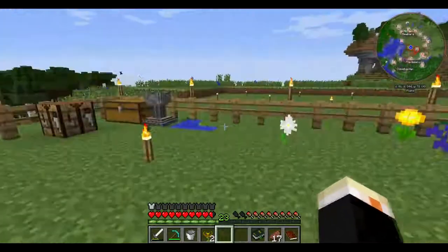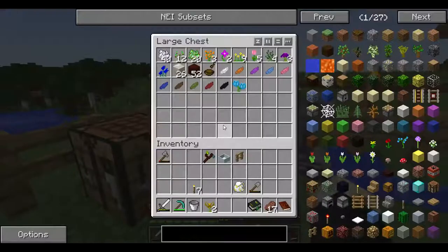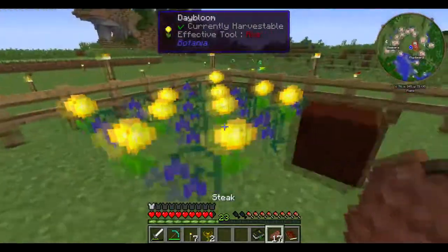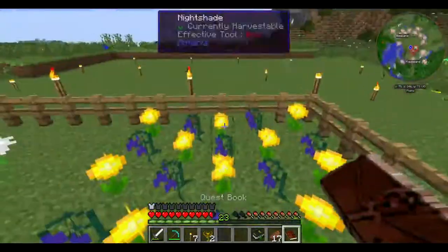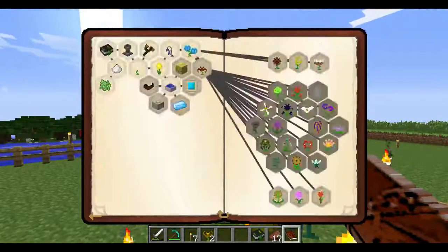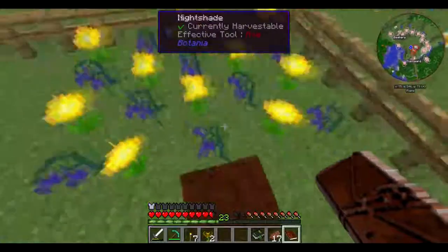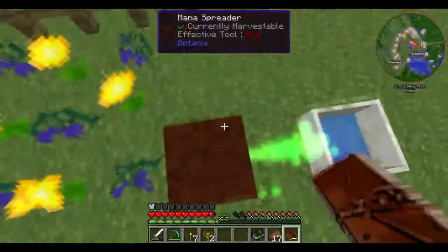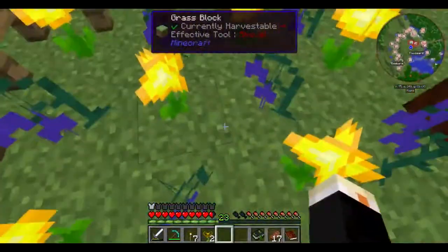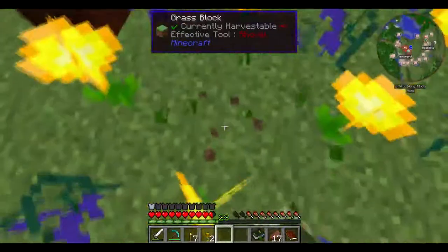We're back with episode four of FTB Mage Quest. This is right after recording the last episode, so I won't be able to read comments. I went ahead and made the nightshades — got some nightshades because it was in the quest book. I picked the nightshade reward, so now I have a full four by five setup of nightshades and day blooms, all linked to one. I didn't get rid of the hydrangeas — they're just underneath.